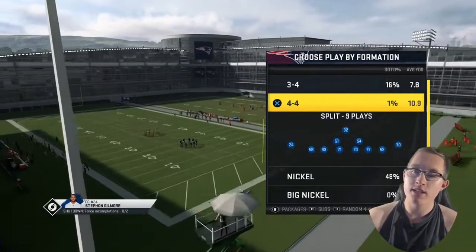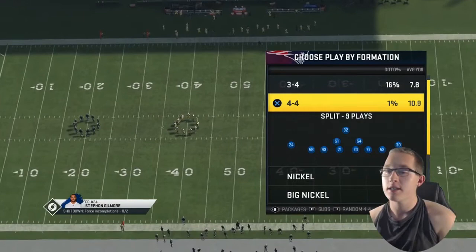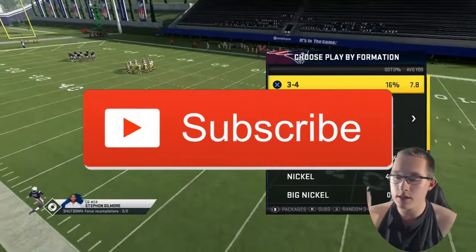Welcome back to another video on the channel. In today's video I'm gonna be bringing you basically one of the best blitzes you can do in Madden right now. This is out of the 3-4 Bear formation, which is in the 4-6 Baltimore Ravens, Chicago Bears, New York Giants, and the New York Jets defensive playbooks. This is one of the best formations in the game.